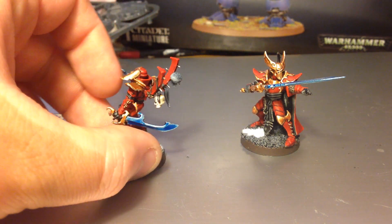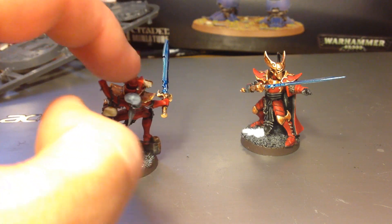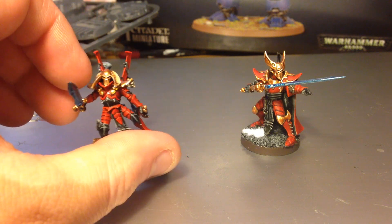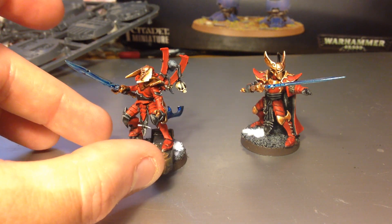The bits on the back are Dark Eldar bits from my bits box — just these two little trophy rack type things. Two of them because the Drazar model is shown with two, and it helps him to stand out.